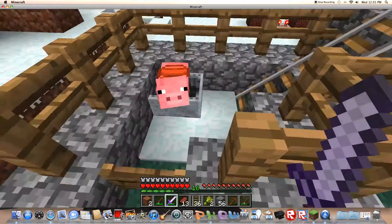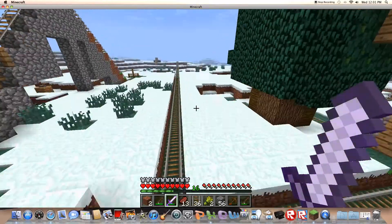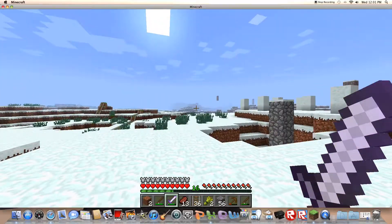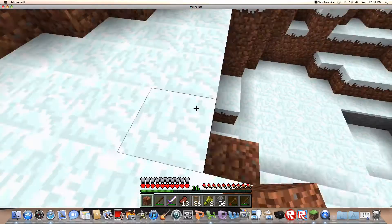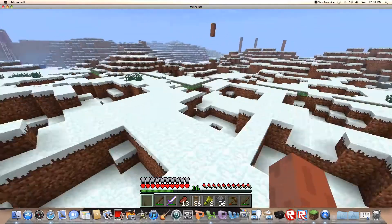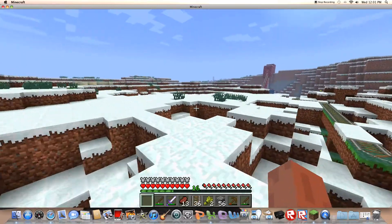So last time I showed you guys my power mine cart with the pig in it, and now as soon as it gets to be night time, I'm going to show you my mob-proof fort that I made. Not really a fort, it's more of a base. I haven't really had much time to expand it yet and work on it. I found this idea on the internet, so I want to see if it works. I'm probably going to have to set it to easy so mobs can spawn.